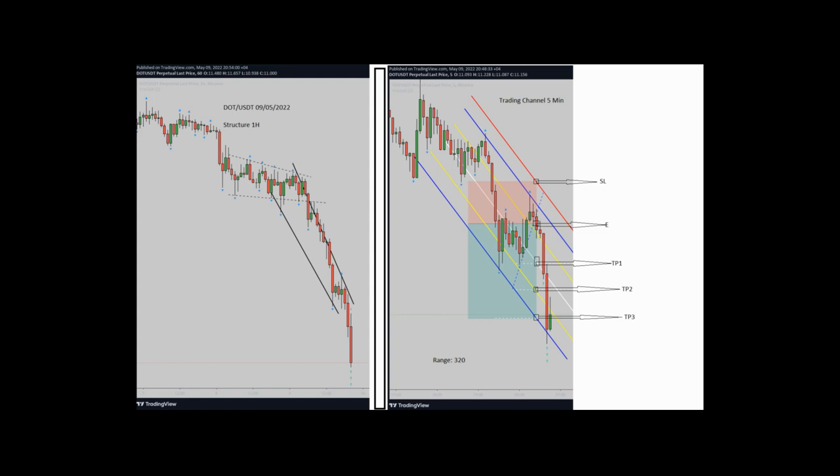a downtrend structure. So the first algo passed here and it has very good momentum. The second algo is also okay. Now in the HPTA area — high probability trading area — algo three also passed.